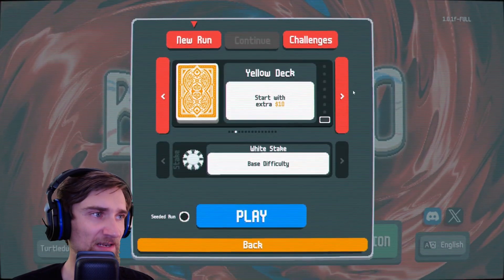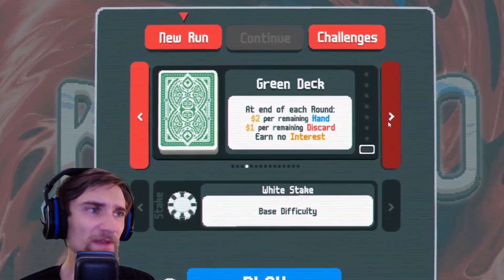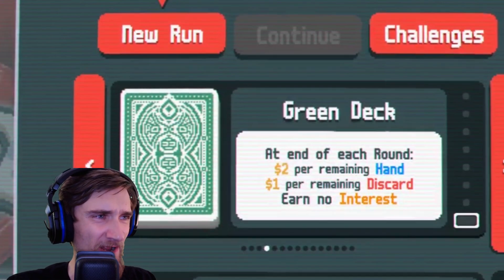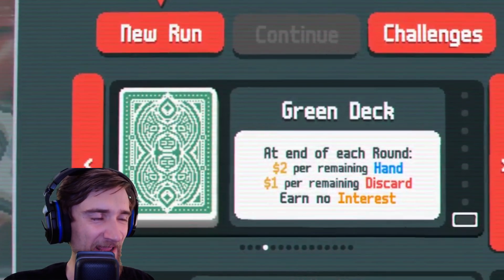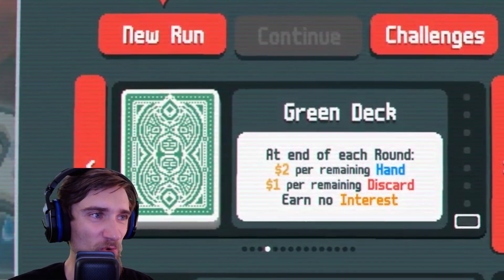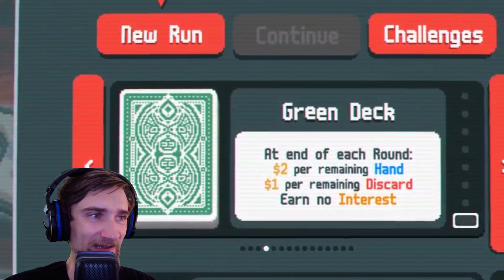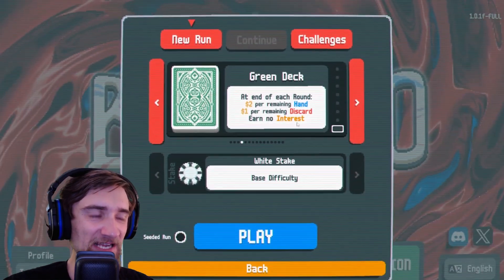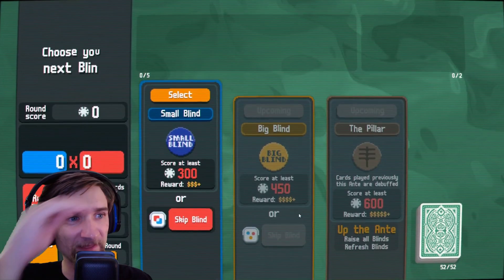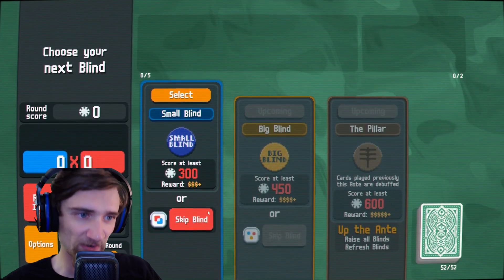Anyway, let's just get in here. I'm not going to do another thing on the yellow deck. Let's try the green deck — I haven't done it yet. At the end of each round, $2 per remaining hand, $1 per remaining discard. Earn no interest. I'll do that. I have no predetermined thing I want to go for — like straights, full house, whatever. I'm going to see what's thrown at me and roll with it.